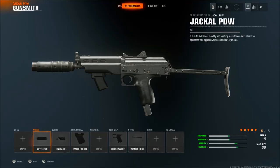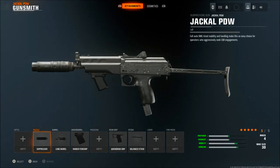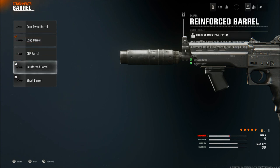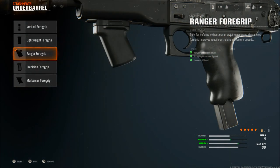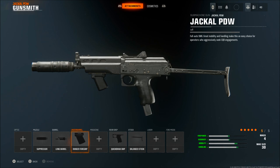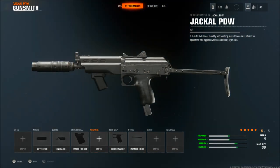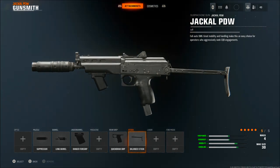For the Jackal PDW class setup — it's not max level, I think it's around level 30. I use a suppressor as the muzzle. For the barrel I use the long barrel since I don't have the reinforced heavy or reinforced barrel yet, which is the recommended one. I use the Ranger Foregrip as the underbarrel. I'd recommend a 40-round mag over the underbarrel. The Quick Draw Grip, and then the Balanced Stock — which has to be the most important attachment on this gun.